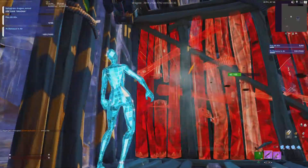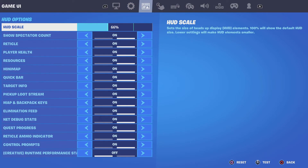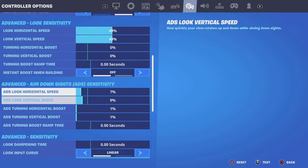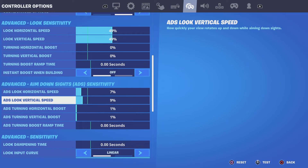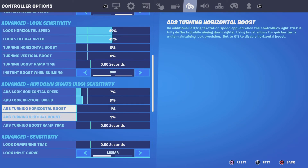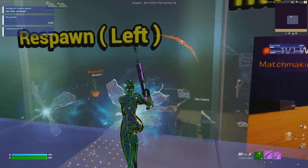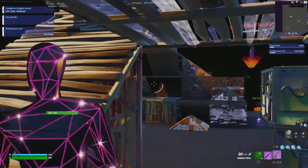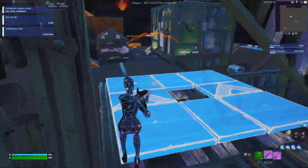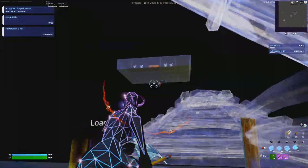I'm literally getting pinched. The next lot of settings: this is where the aimbot gets in — the ADS. Seven and nine, one percent, one percent. Trust me guys, use those for literal god-tier aim. It's perfect speed to track people out of the sky. If you aim train with that for like a week, your aim will be better than mine.